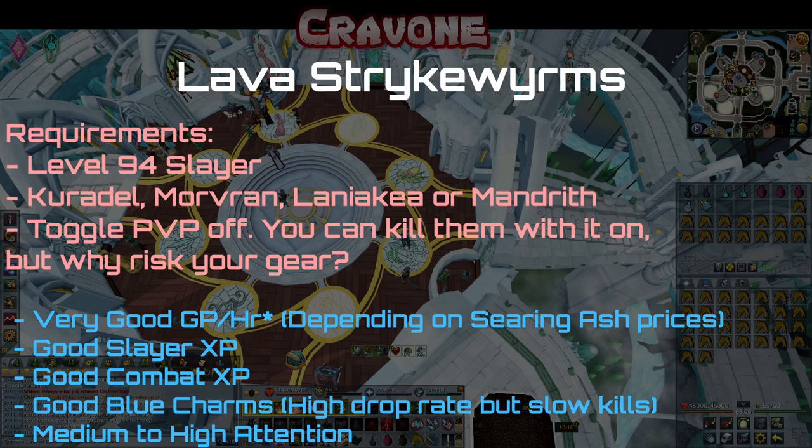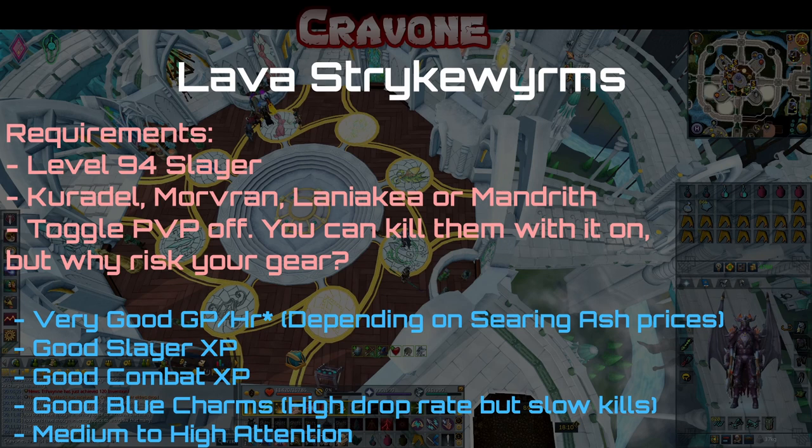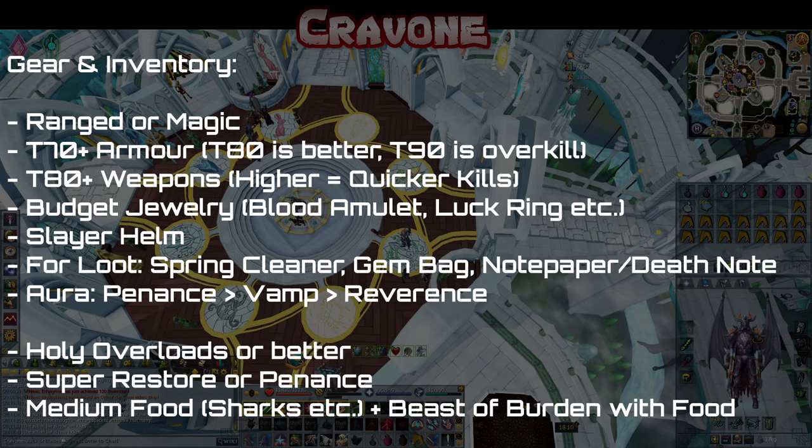Hello and welcome to another slayer guide. Today we're going to be doing lava strike worms. For these you want tier 80 armor, though tier 70 is viable. I've even done this with tier 60 back when there was PvP in the wilderness.